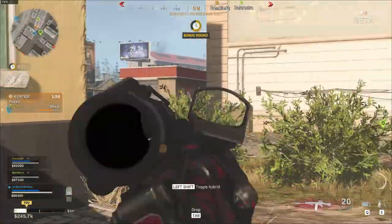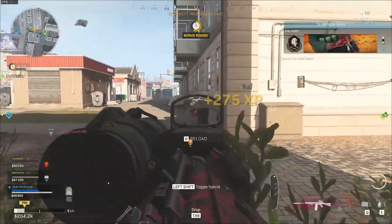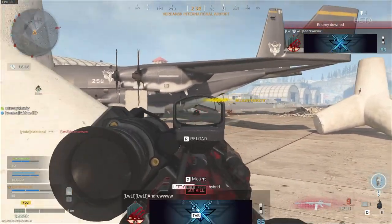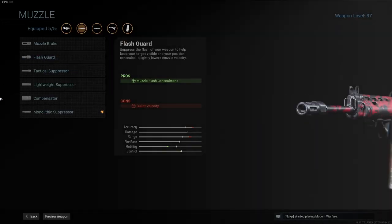Before we go over the build, I actually want to say that I made quite a few different builds, from close-range to long-range. As a result, I decided to make a first-style long-range FAL where it outperforms every AR from range, but it will not be utterly useless in CQB. Let's get into my FAL setup.